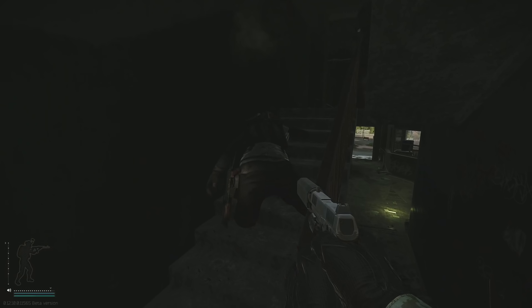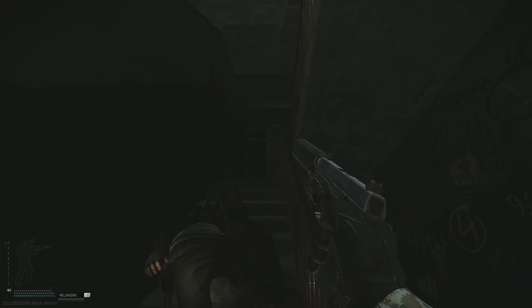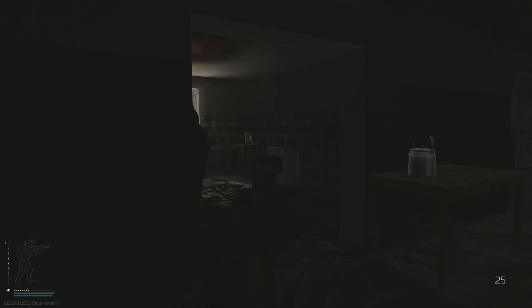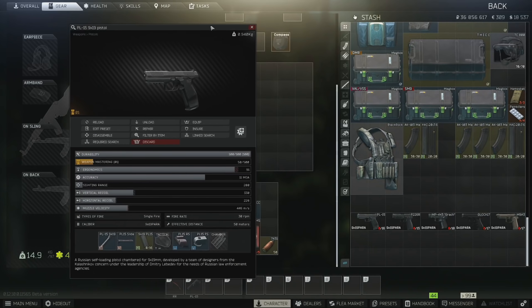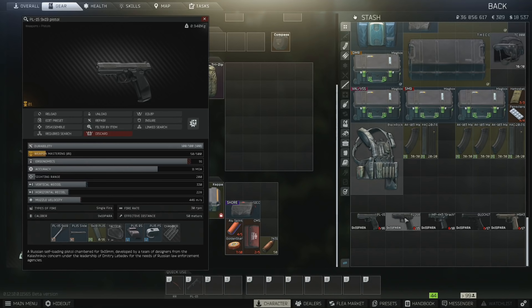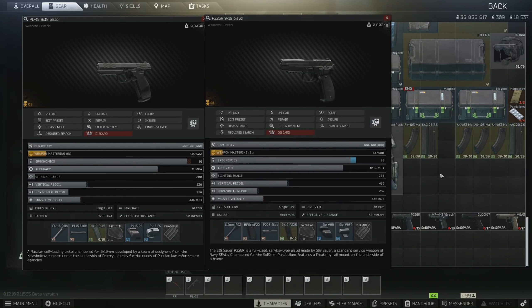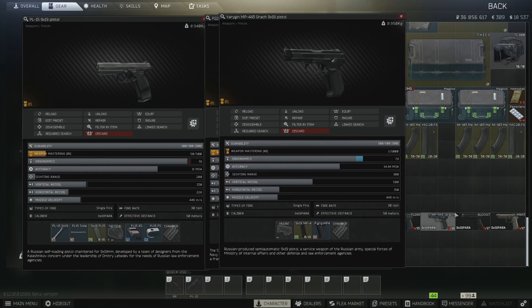There are plenty of 9mm pistols already in Tarkov, so what does the PL-15 actually bring to the table? The PL-15 has the highest base ergonomics and lowest recoil out of all the stock 9mm pistols. This means faster aim-down sight times, handling, and reduced vertical and horizontal recoil. The PL-15 feels like a slightly modified Glock and it has a very similar recoil pattern too.